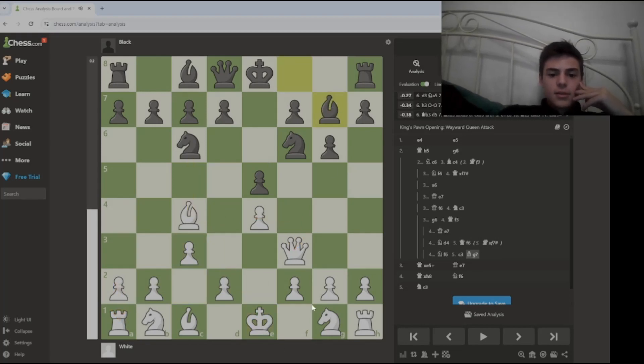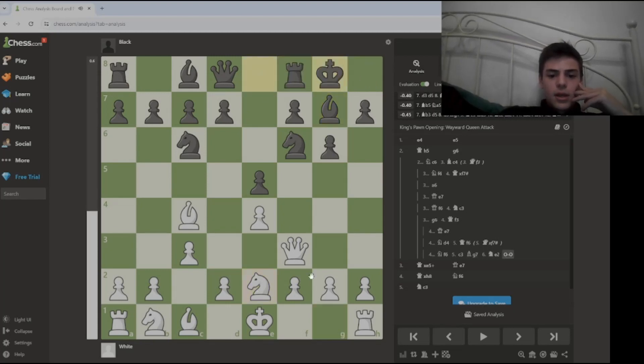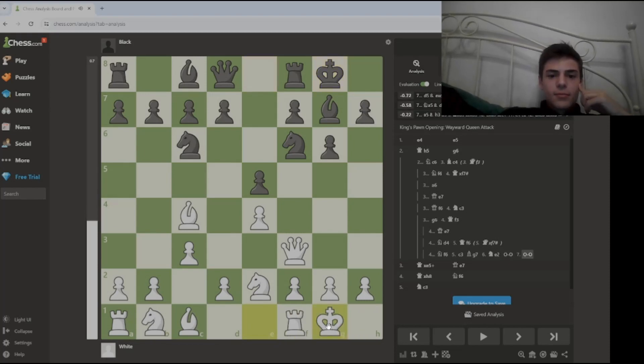Maybe black plays this and castles. From this position it's not comfortable to play as white. That is why at high level — and even intermediate level — when people know the tricks and do not fall for it, it's not the best option to play Scholar's Mate.